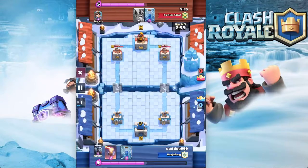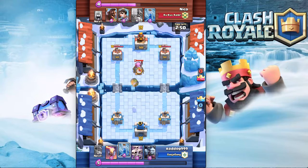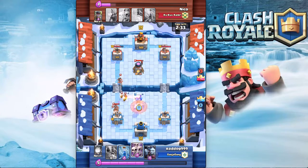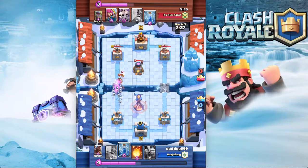I'm gonna show you a really close battle — it was absolutely ridiculous. I'm on the bottom facing this guy named Nico, and he's from the Ku Kux Kank. So I go with the goblin barrel, bring him down to like 1898, but he's got the princess which is really good against my deck. Unfortunately he's gonna do a lot of damage with the fire spirits along with the hog rider and the princess — there's nothing I can do to defend that.